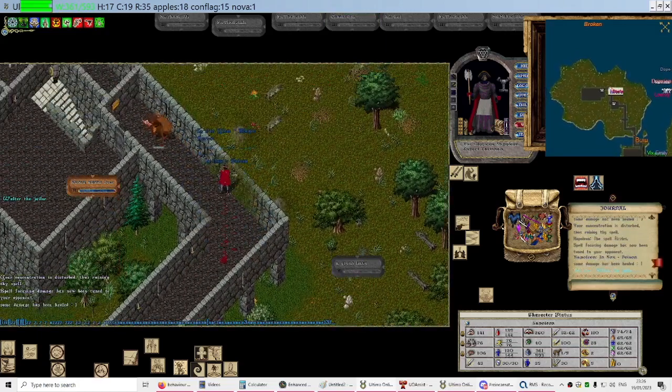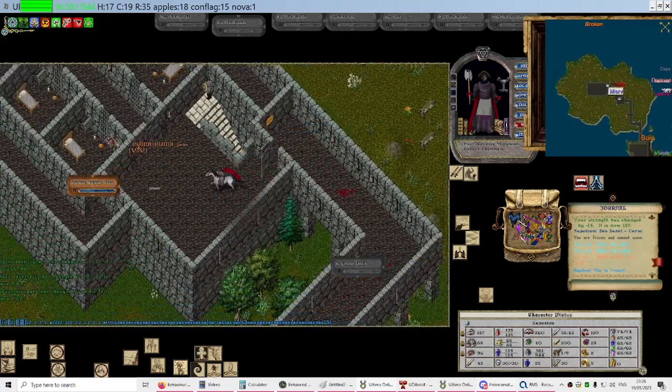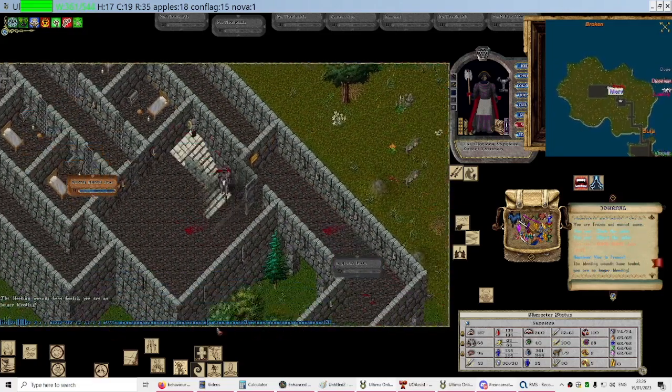Obviously if there is no health bar, if no one is there you normally can't teleport above yourself.